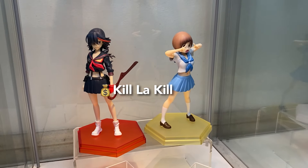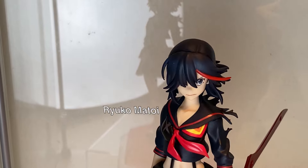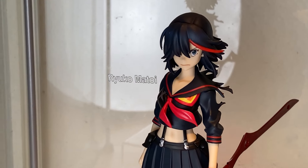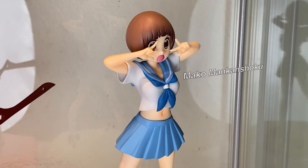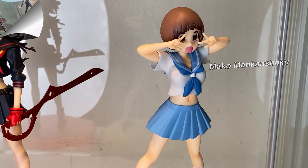On to Kill la Kill figures — there are two of these as well. I really need a Satsuki. I really like the details on Ryuko, especially the scissors blade, and this time I've attached it correctly. And Mako — I quite like the figure of her and they really captured her energetic personality.